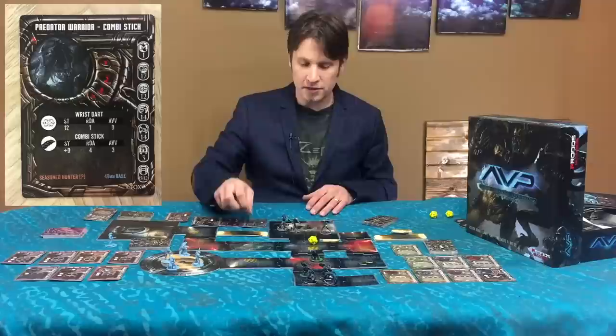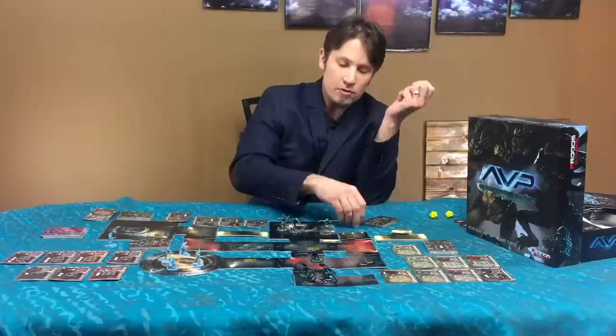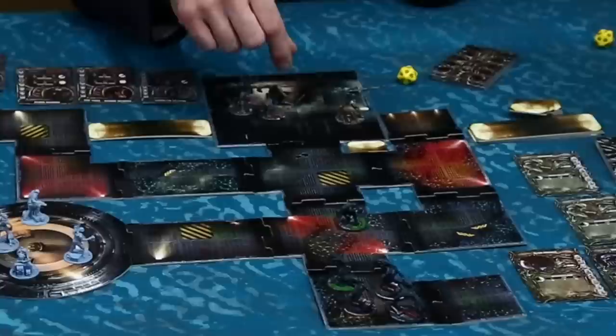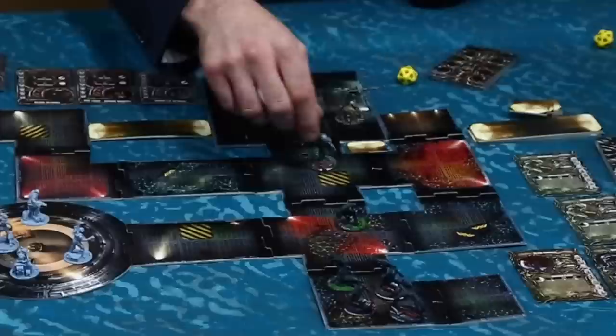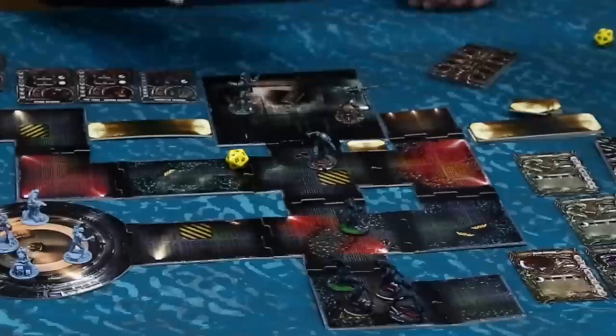Every unit has a faction card showing their statistics. The one hard-and-fast rule is you cannot duplicate actions — no two shoot actions, no two close combat actions. The only exception is moving two spaces via a run action, which takes up both actions. So I could move here and then throw my disc at this alien — my Predator's range skill is 13, meaning I need a 13 or less on a d20. I rolled a 15, so that was a miss. That guy moved and did one action; his turn is done.